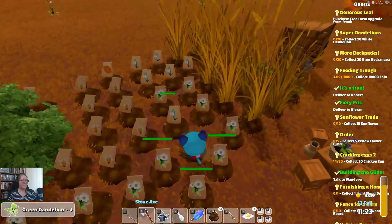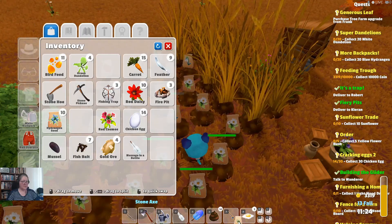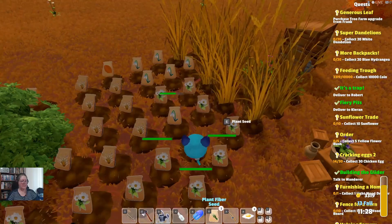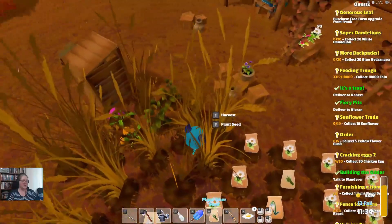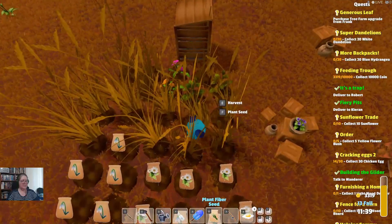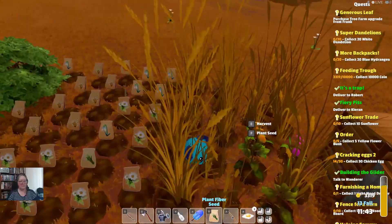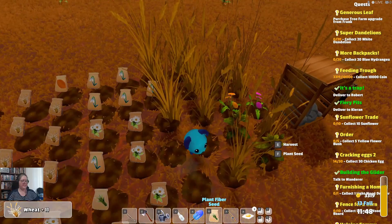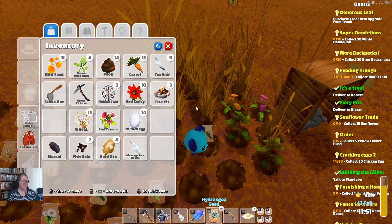Do I have anything I can harvest? Yes, I can harvest that. Which means I can plant one of these just to get it out of my backpack. I know I need to plant blue hydrangeas — do I have any space? No. Oh, I do have space — that's good. That means I can plant those other seeds I had. I'm hoping they're blue hydrangeas.